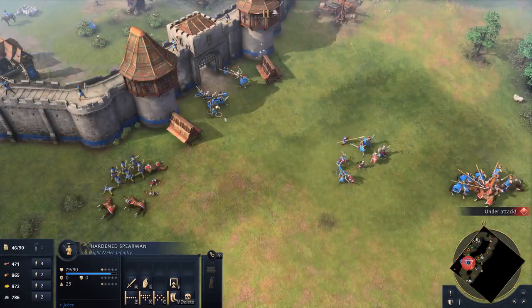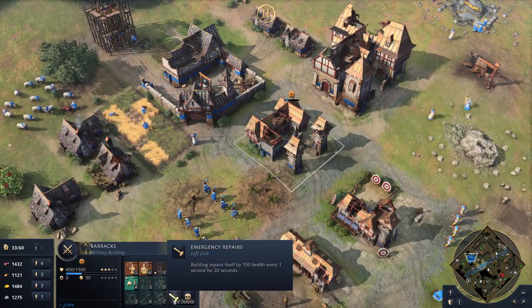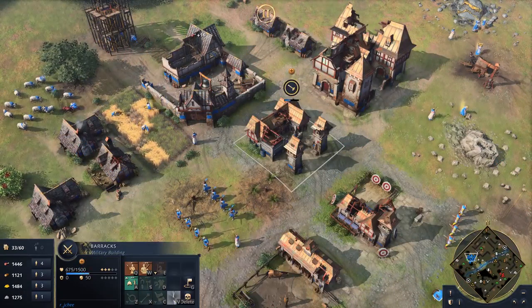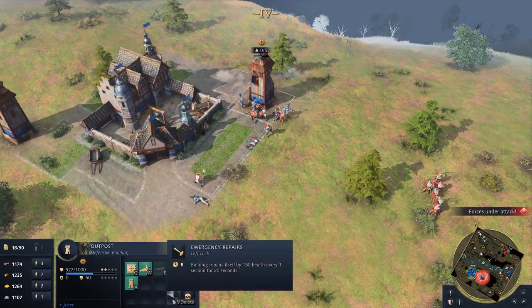Besieging fortifications and cities won't come easy to an unprepared opponent. The Holy Roman Empire have the unique bonus to repair buildings over time, if they are within the town centre's area of influence. This bonus does have a cooldown, but with strategic use,